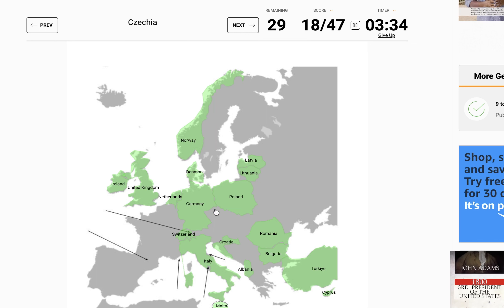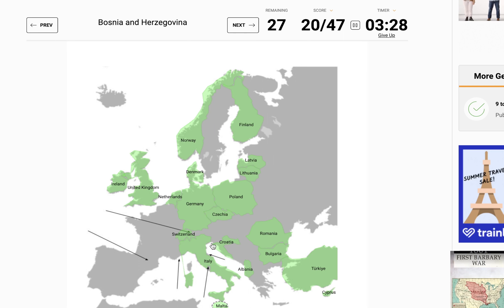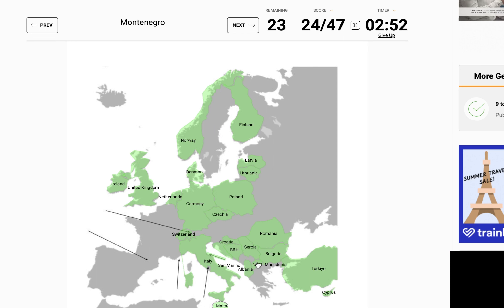And now it gets tricky — Czechia. Well, no, that shouldn't be tricky; that should be right here outside of Germany. Then we have an easy Finland. Poland. Bosnia and Herzegovina is basically in the little nook of Croatia. Serbia — I believe that's right here. I was sweating that one because I always get Serbia and Slovakia mixed up. San Marino is this arrow. North Macedonia — this is Montenegro right here, and we have Kosovo, and this should be North Macedonia. There we go.